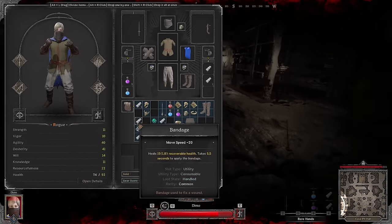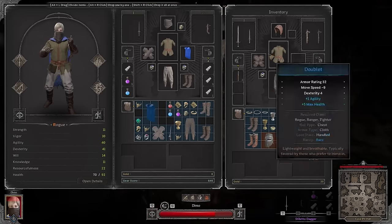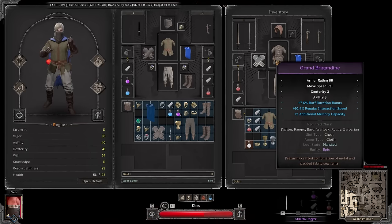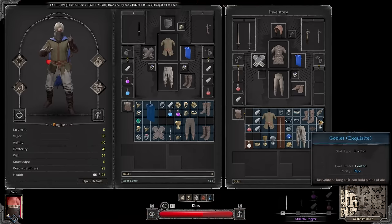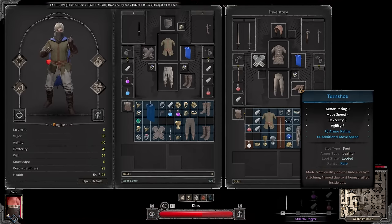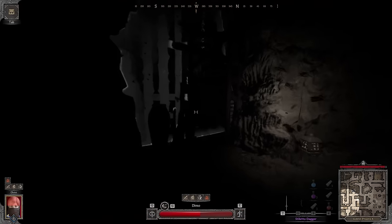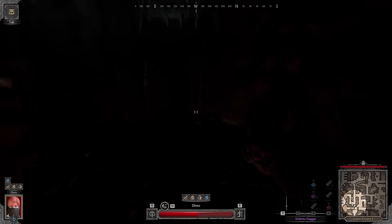Gotta check what that fighter had. Hmm, that's pretty good stuff here. And what about this one — oh, he's got some cheese. That one shot he gave me — literally stuck a crossbow in my face, but I stuck my stiletto in his, so we had a little trade. Alright, let's bounce — it was a pretty good game. Let's play a few more.